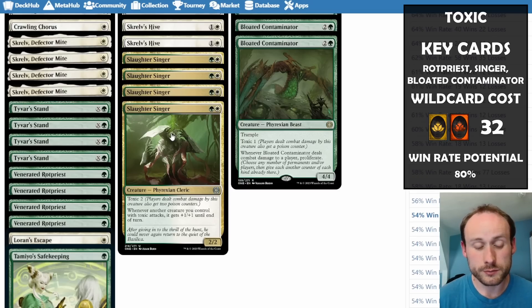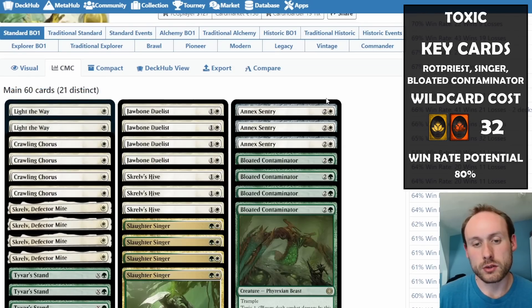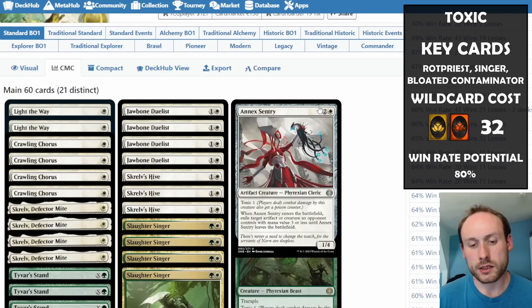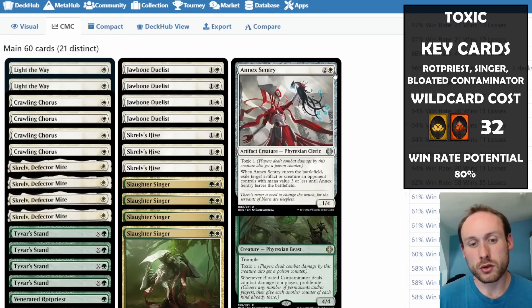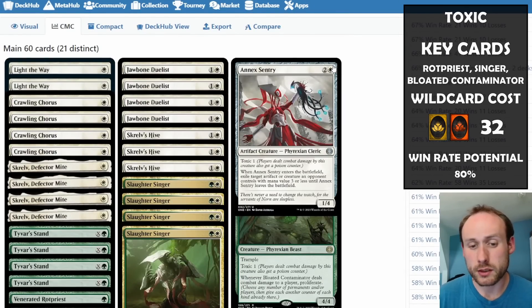Slaughter Singers boost each other — not themselves, but each other — so two of them attacking become three-threes with toxic two. We have a little removal via Annex Sentry, which can exile artifacts or creatures with mana value three or less. Not as good as Brutal Cathar, but it's on-brand for the deck. They're artifacts so they die to Cut Down, but they don't die to Go for the Throat.